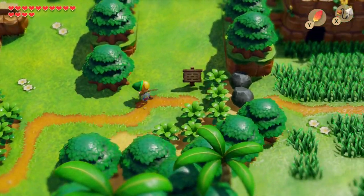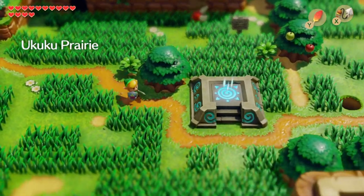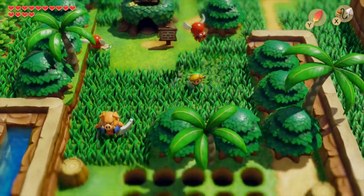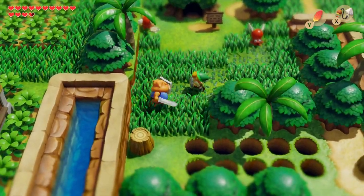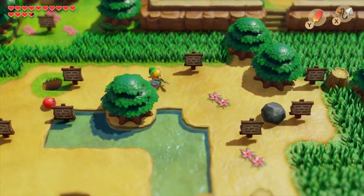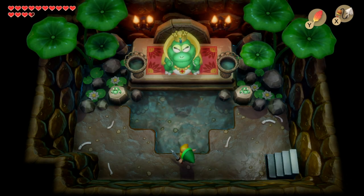The ocarina is the first step in being able to pick up the bird key — it may not seem like it, but it'll all make sense in a second. Especially if you've been to one of Ulrira's phone booths and he's given you a clue about Mamu, the wart look-alike, here in the southeast of Mabe Village. So you head out onto the prairie and go south, and what you're looking for is Mamu's cave, which you'll find by going through the sign maze process. You start by looking at the sign and follow all the signs around.